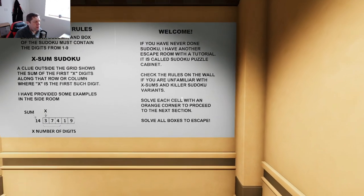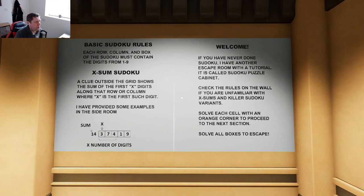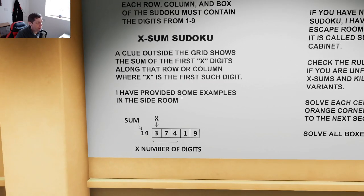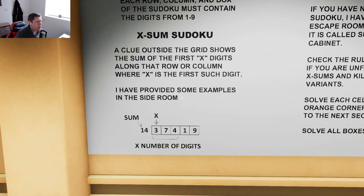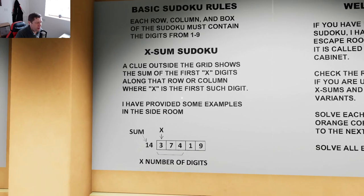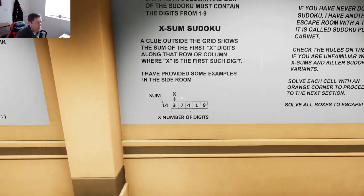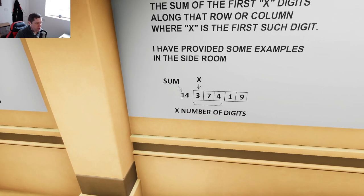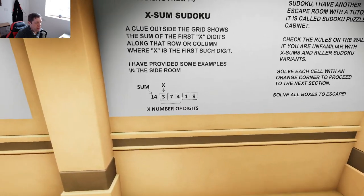So we have some bits and pieces, just basic Sudoku rules. So here we have the X-Sum Sudoku, which is a new rule for us. A clue outside the grid shows the sum of the first X digits along that row or column, where X is the first such digit. So as you can see, you've got 14 there, so those three cells have to add up to 14.